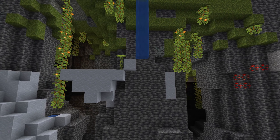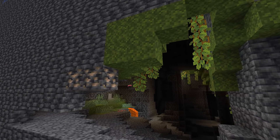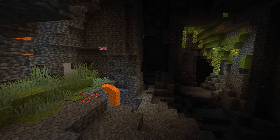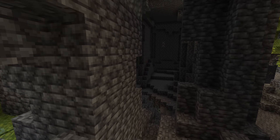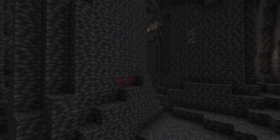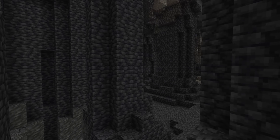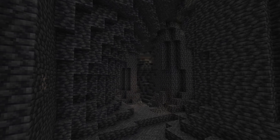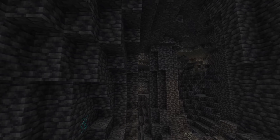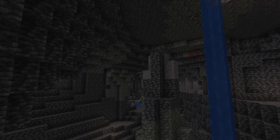Redstone generates uniformly between negative 64 and 15, 4 times per chunk, and also an additional triangle from negative 96 to negative 32 of 8 attempts per chunk. None of these are buried, so caving for redstone is an excellent idea. If you want to branch mine for redstone, lower is better, so the very bottom of the world is a good idea if you're also looking for diamonds. But it might also be worthwhile to go above height 8 to avoid deepslate mining.